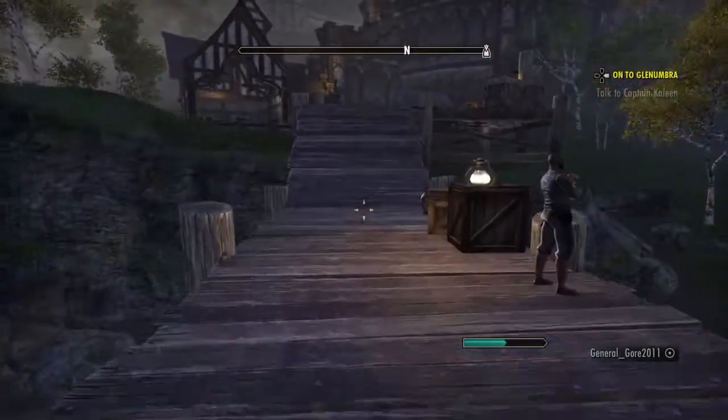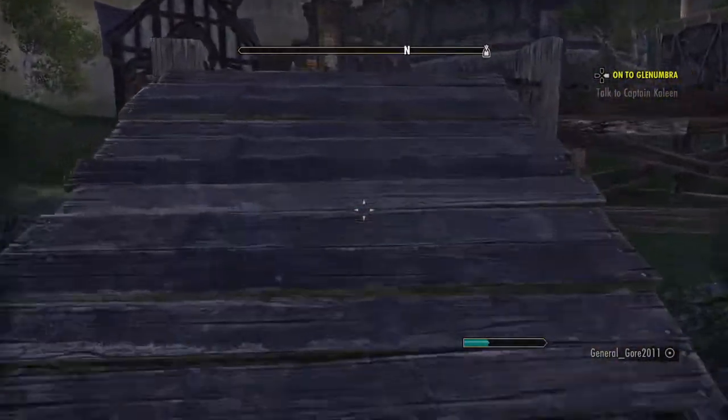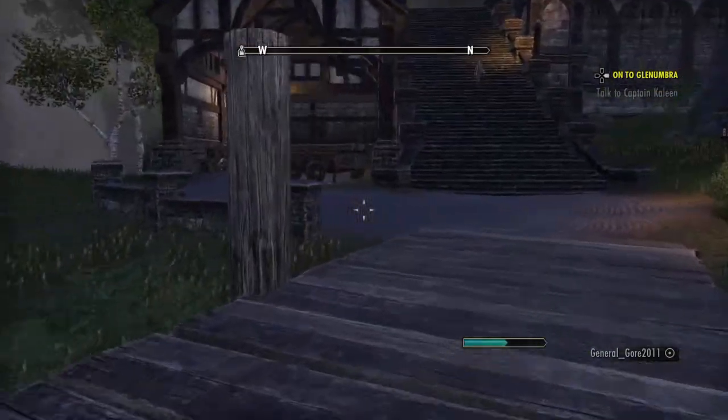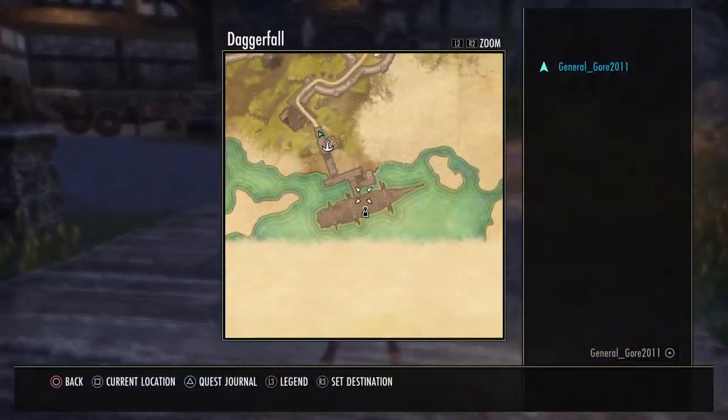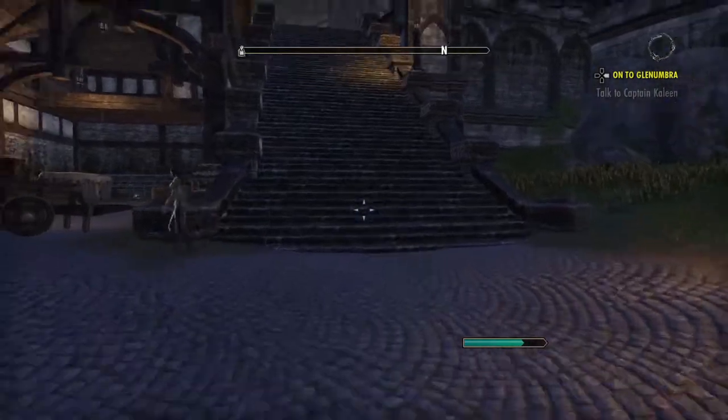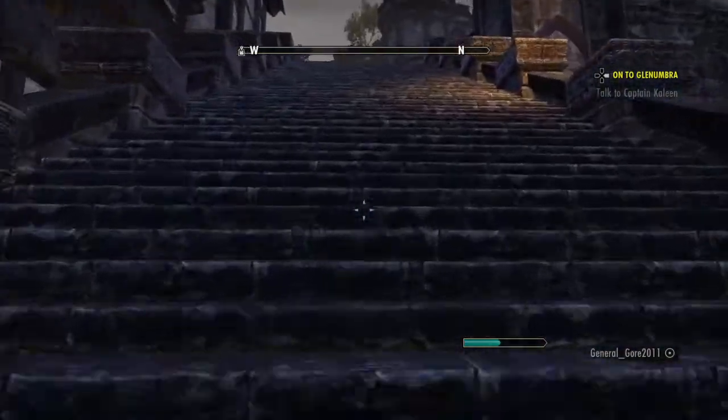This is just a guide on how to get a mount. I don't know much because I've never done this yet. But if you cruise into Daggerfall and just walk from the boat, if you find a horse icon like that, you can get a mount from them. So that's what I have to do now.